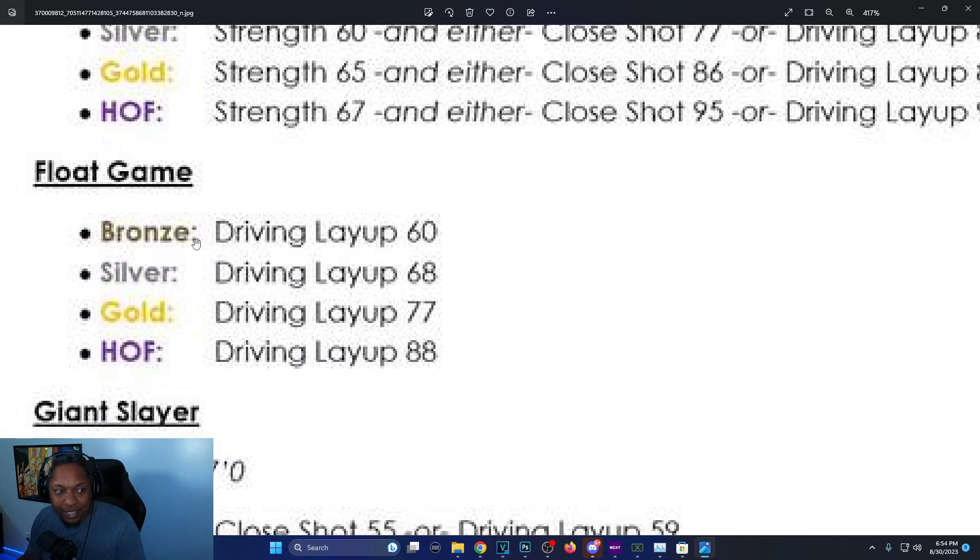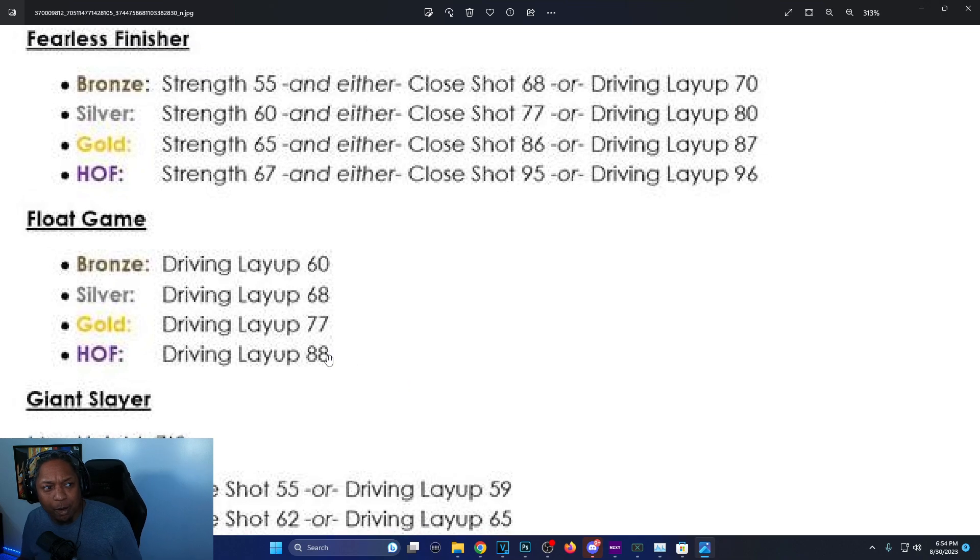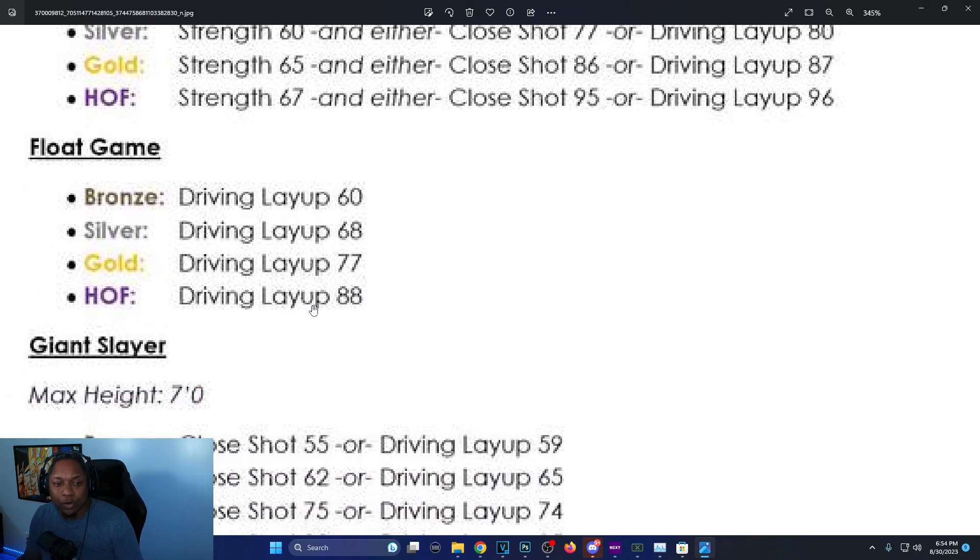Float Game is one of the new badges. You just need a 60 driving layup for bronze, 68 for silver, 77 for gold, and Hall of Fame is 88. I'm going to compare some of them with 2K23 if necessary so you can see the difference.